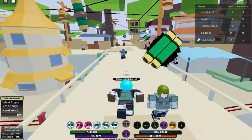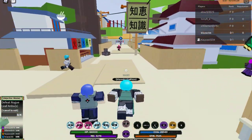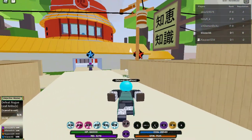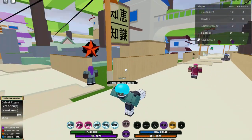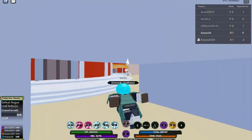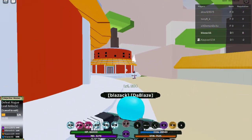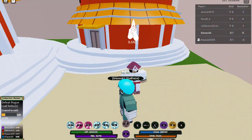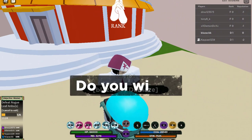First, you gotta go to the Kage's building in your village. If you know where it is, just go there. If not, run around the village until you see the hand signs — one says 'Log' and the other says 'Rank.' Just follow the Rank hand sign to find the Kage.